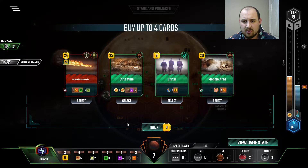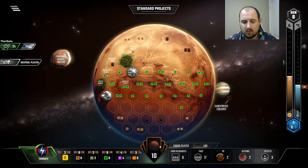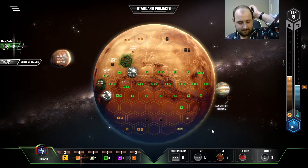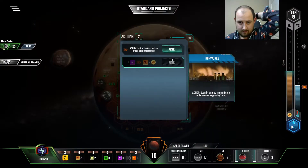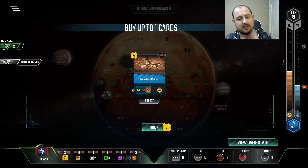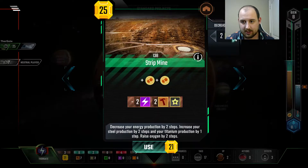Stripmine is so good, and all of this is really quite good. Now let's draw a card. Industrial Center — it's good, but I'm kind of okay having the Stripmine and our energy action.